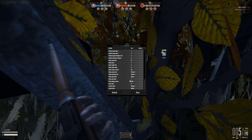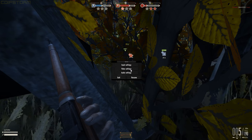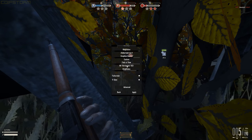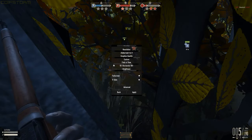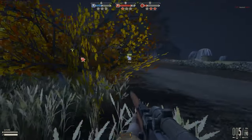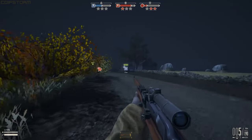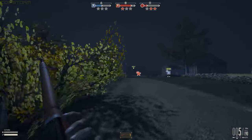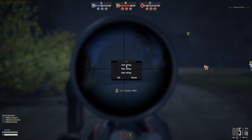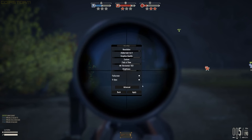For video settings, you can change your resolution, but importantly, View Distance is set to minimum by default — drag it all the way to maximum. This helps you see further. It does not affect aiming down sights or being in vehicles, and you'll notice it doesn't change while scoped in.